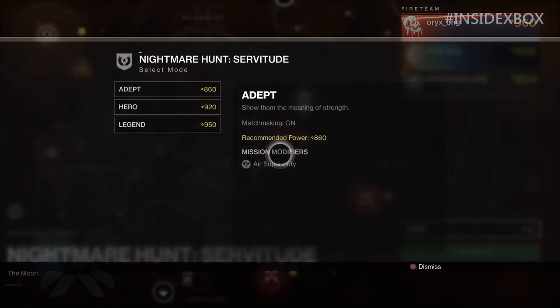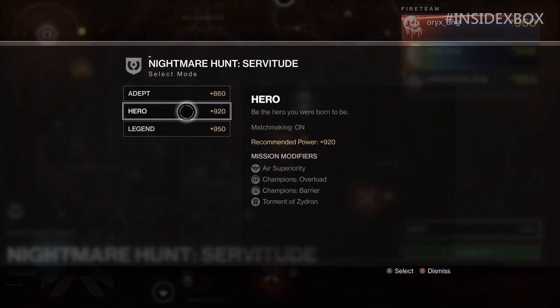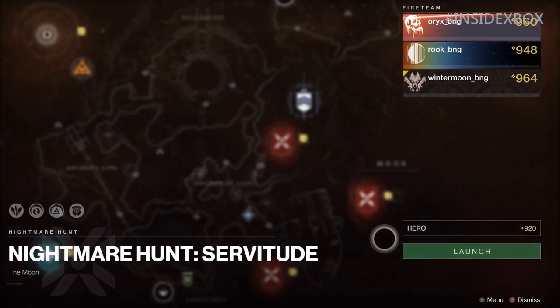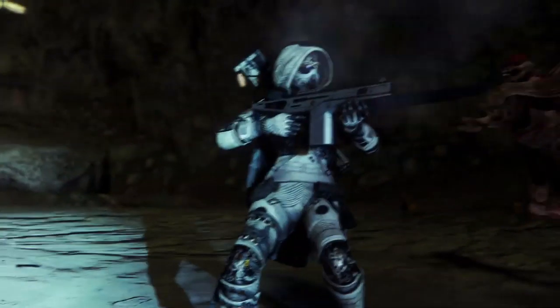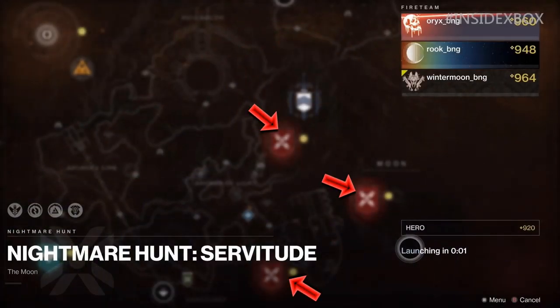There are three difficulties for Nightmare Hunt, with brand new naming for Shadowkeep: Adept, Hero, and Legend. All difficulties have modifiers. Adept has one modifier called Air Superiority. Hero, which is 60 power levels higher than Adept, has four total modifiers — Champion Overload and Barrier along with something called Torment of Zydron. Legend is an additional 30 power levels above Hero with six total modifiers; Equipment is Locked and Match Game are the two additional ones. I've been waiting to see the highest difficulty called Legend forever. From what I can tell, Nightmares are former bosses from previous DLCs and raids, spread around the moon and hopefully other worlds as well.